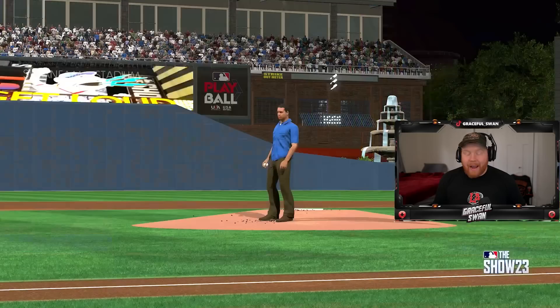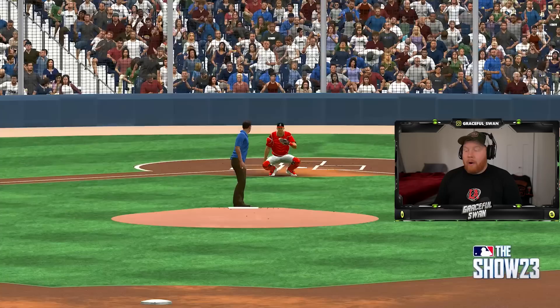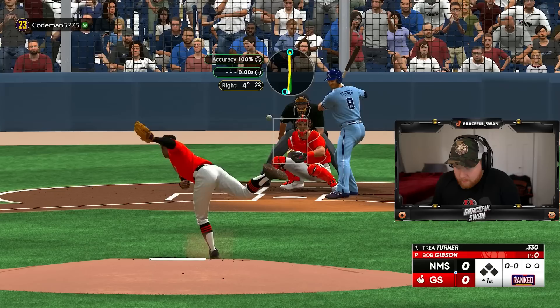Super fractured team and super fractured Dustin May — excuse me. Here we are for the first time seeing Swan Fam Stadium at night. We are going against a guy with an almost fully super fractured team and super fractured Dustin May on the mound, but the stadium is looking beautiful.